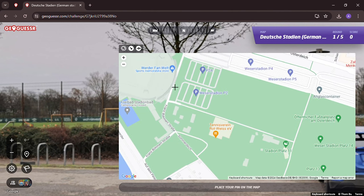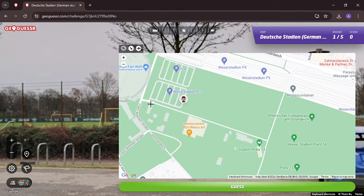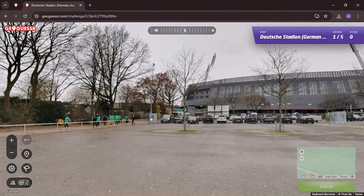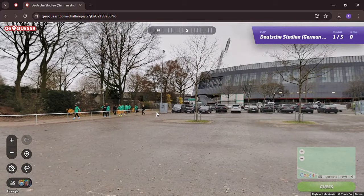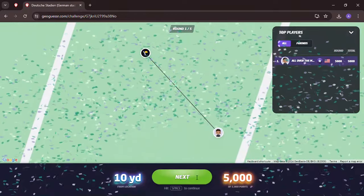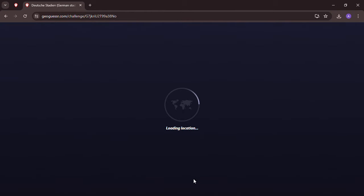Werder van Welt — Weser Stadion. I think we're at the end of the parking lot. There's the Werder Bremen team — the Mannschaft, I don't know if that's correct but I'm trying a little German. We're at the end of the parking lot — let's go here for this one. What a good way to start this game — perfect score! Had I not known football or the Bundesliga, I'd have had no clue where that was because of the photosphere.